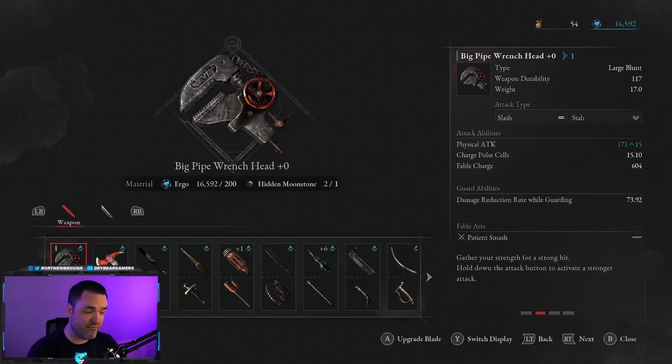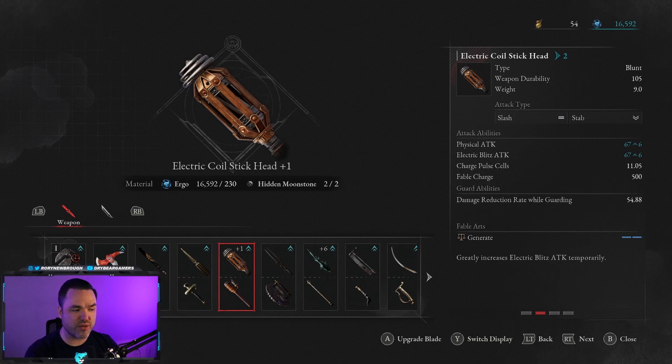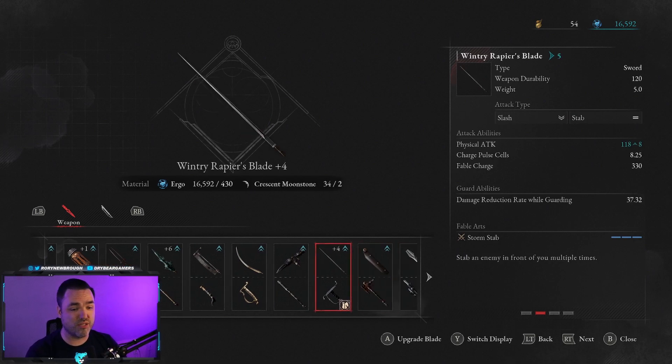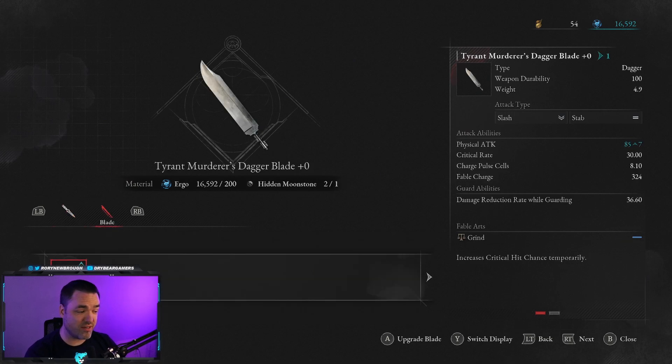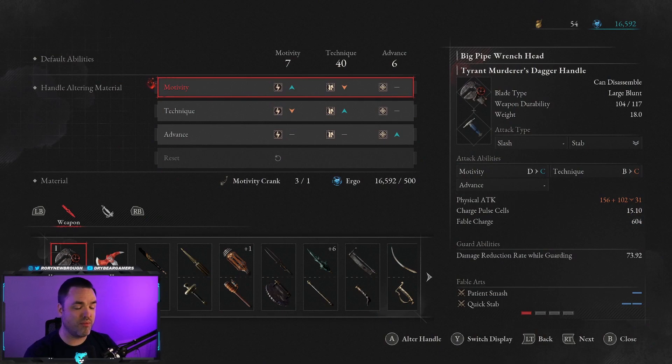You'll be upgrading the head of the weapon using resources found out in the world. It has tiers just like every other souls game: you'll use a specific hidden moonstone for the first tier, then second moonstone, third moonstone, and fourth moonstone — getting rarer the further into the game you go. You'll be scaling up the damage the top of the weapon does. You're not increasing any value from the hilt. The hilt stays the same — you can change the scaling on it and swap it to new weapons, but it's just a moveset selector and a scaler.